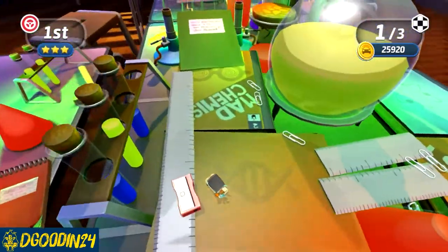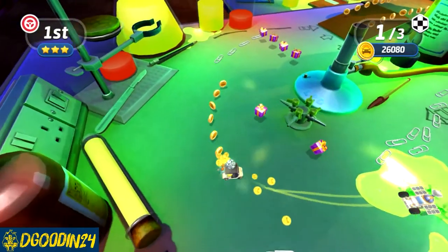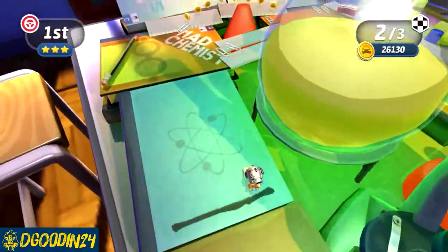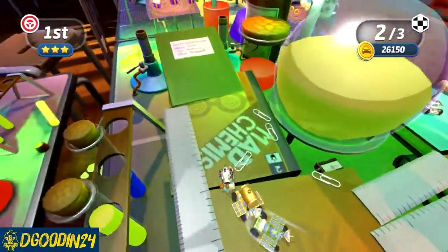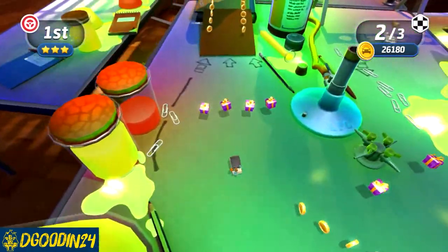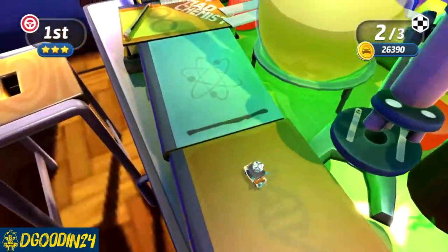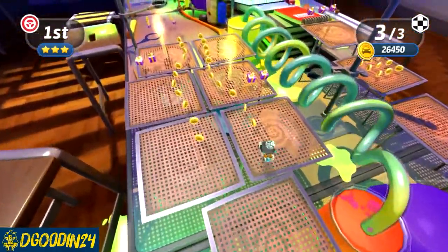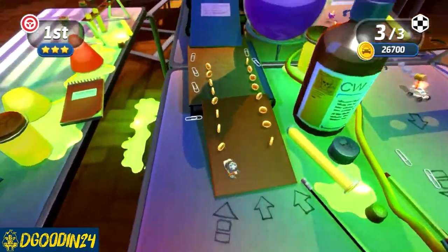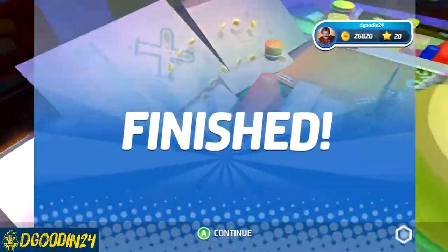All right, there we go — we've got the lead now. Use that shortcut to our advantage. Right here, I continuously struggle. I took it a lot easier around that corner. Try to get all the coins while I have the lead. Last lap here. All right, there we go — we got the win that time!